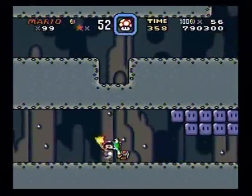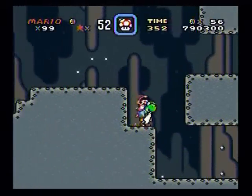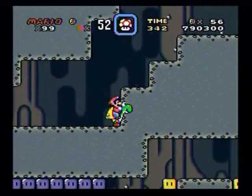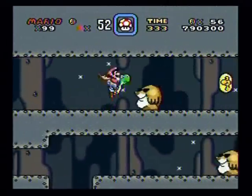I forgot about that attack — you can pound the ground and it'll usually kill the enemies that are around you, or on screen I guess. So, do that. Then go on the top path here.